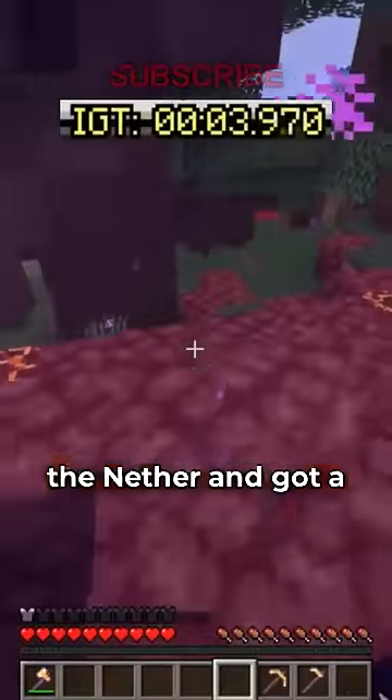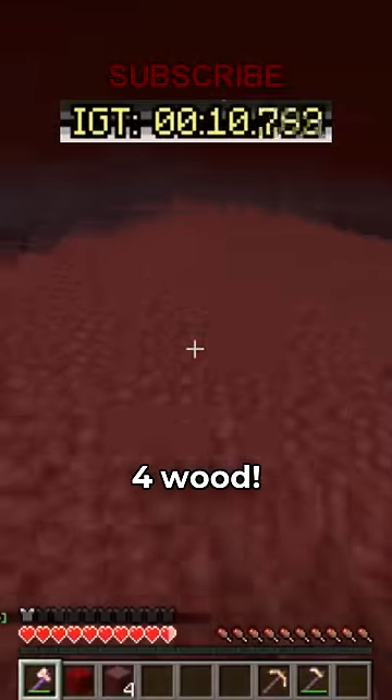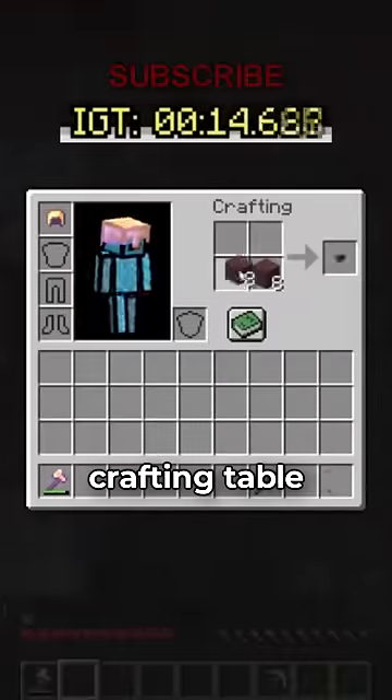After getting those materials, he entered the nether and got a nether wart block to jump off of and four wood. With the wood, he quickly made a crafting table and in midair made a ladder to block clutch.